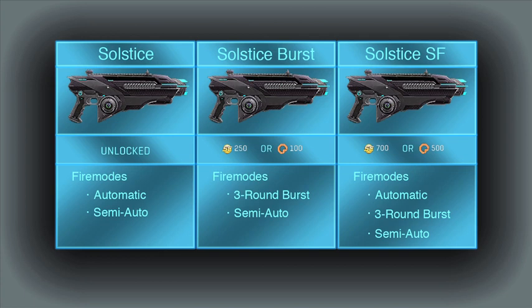Let's look at the differences between the guns. The default Solstice has semi-auto and automatic firing modes, and the Solstice Burst has three-round burst and semi-auto firing modes. The Solstice SF is a combination of the two, since it has all three firing modes. You can press B to switch firing modes in-game. The default Solstice is free as the starting carbine when you begin the game. The Burst will cost you 100 certs or 250 Station Cash, and the SF will cost you 500 certs or 700 Station Cash.